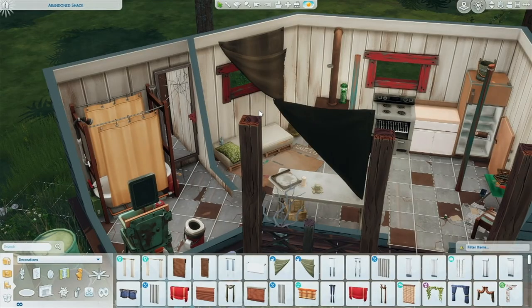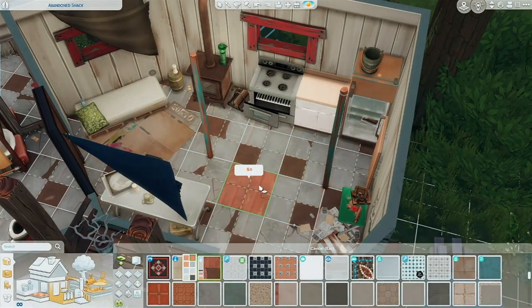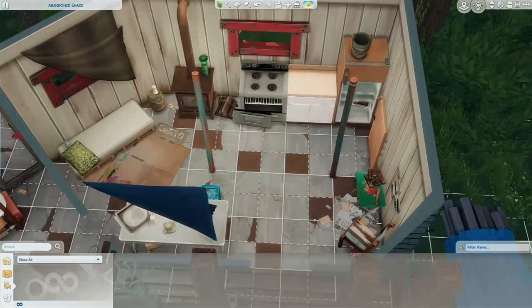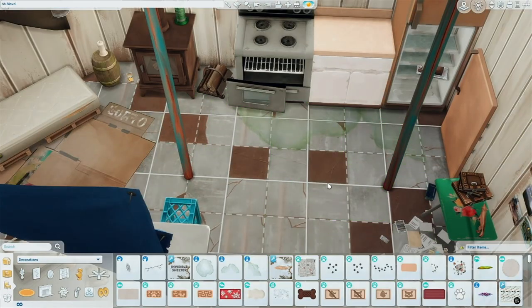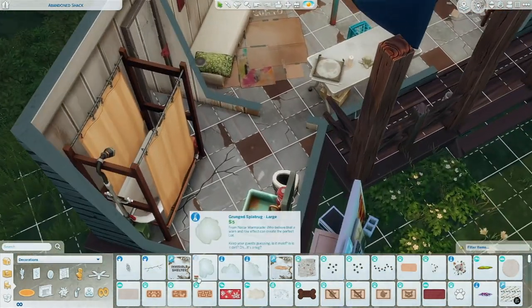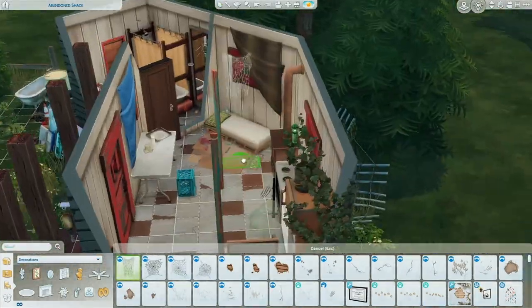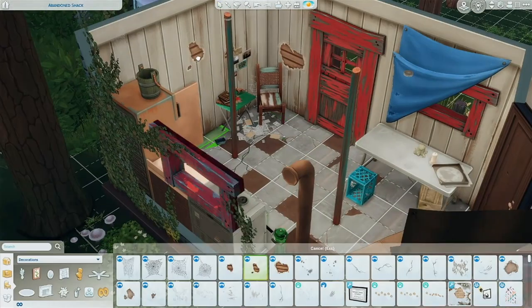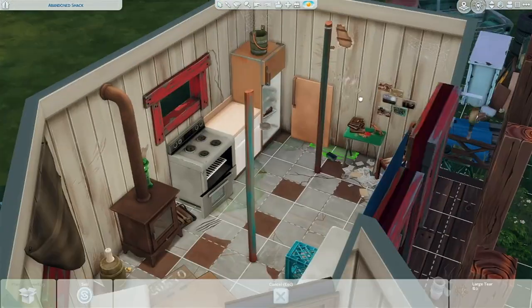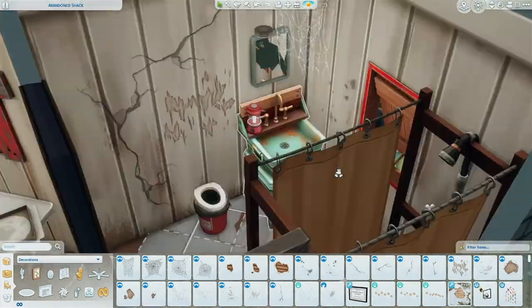Everything's disgusting in here - there's trash left in here, a run-down bathroom, everything's gross. Now I kind of laid everything out already. I'm changing the colors of some things, I'm indecisive about the flooring and the walls, but I keep them as they are. The new flooring is from the Werewolves pack and I just tried to pick the swatches that looked the nastiest. I'm putting floor cracks and stains from Strangerville, and the cracks are from the new Werewolves pack. The scratch marks - maybe the person who lived here was a werewolf. The spiderwebs are from the Vampires pack, and the rips and tears on the wall are also from the Vampires pack.